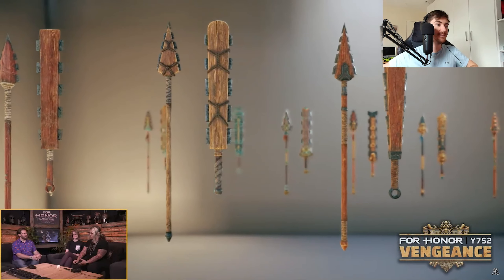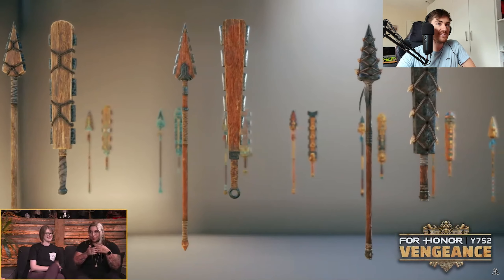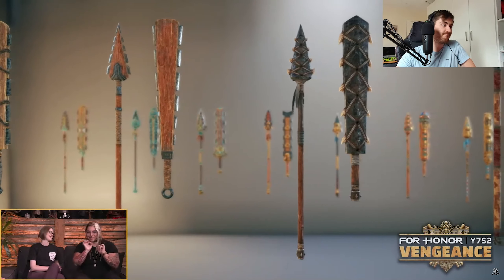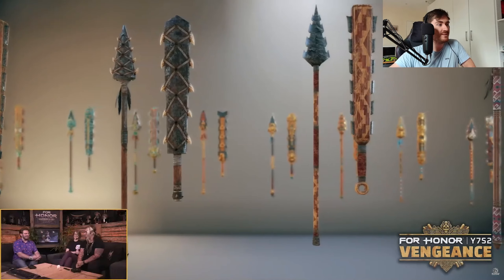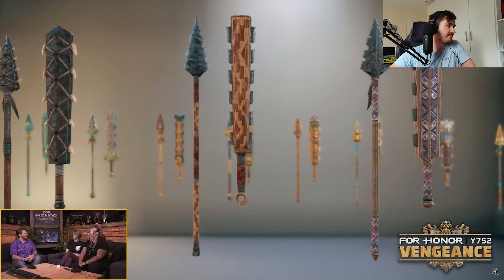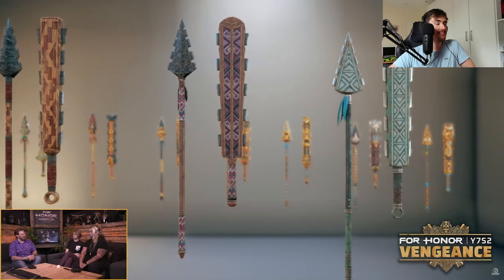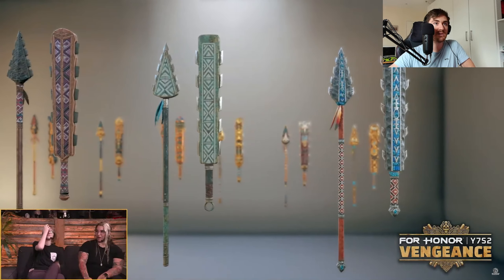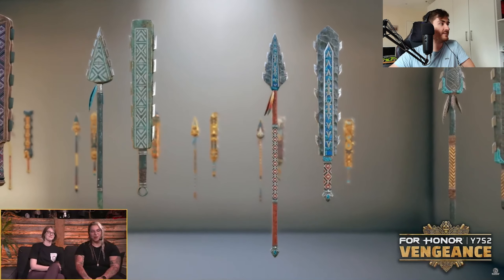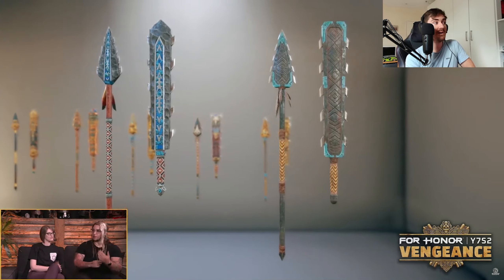The variety of feathers is exactly what was hoped for — happy to see you can change the color of the feathers. That's a real priority. The club looks like a weapon you can attack with even when someone else is attacking and still come out on top.